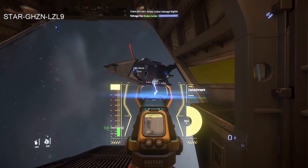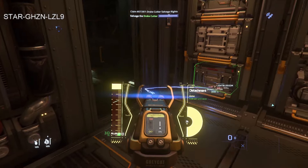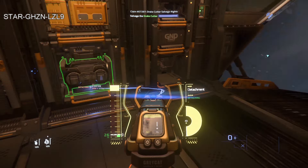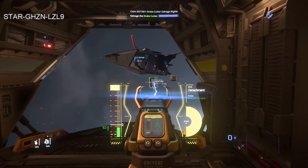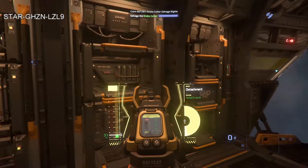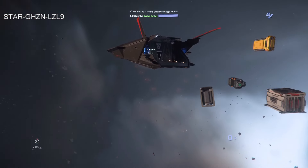All these components here — remember the job cost 1,000 UEC, and we're going to make more than that back just on these components alone. Always awesome to grab. We have the chiller, the shield, the jump drive, and the power plant. Now closing the multi-tool to get out easier.